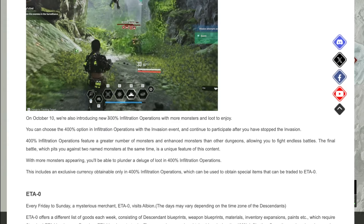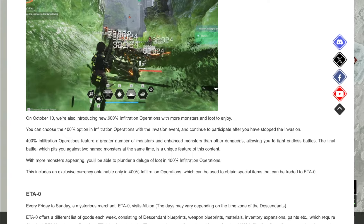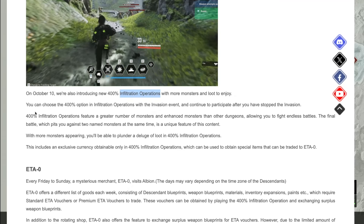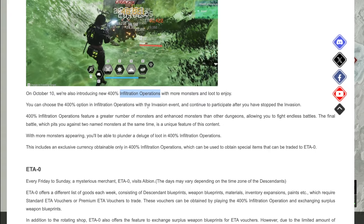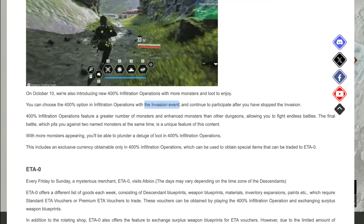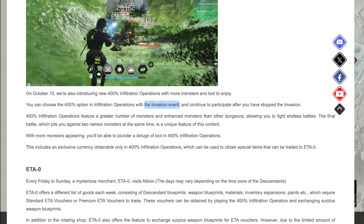They're adding a new difficulty to these infiltration operations, specifically a 400 infiltration operation — that's talking about the experience boost you can get so that you can get more rewards and hopefully level up your weapons better. They're also going to be buffing these with more loot. What I want you to notice is that you can choose the 400 option in infiltration operations with the invasion event.